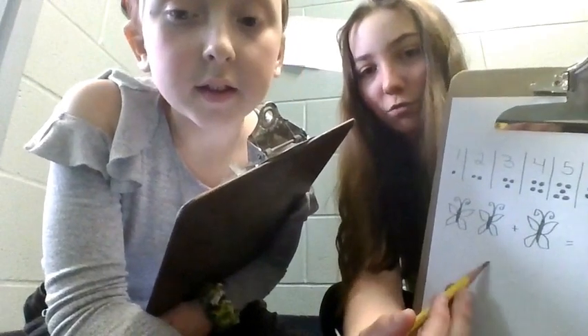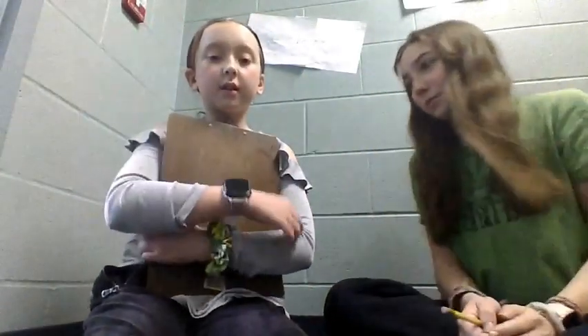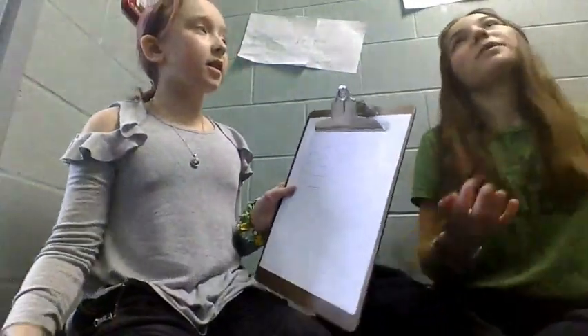The first equation is 1 plus 2. So you have one butterfly right here, and then you have two butterflies right here. If you have one butterfly flapping around, and then two more butterflies join that butterfly, then how many butterflies are there now? There are three butterflies. So that's the first equation: 1 plus 2 is 3.